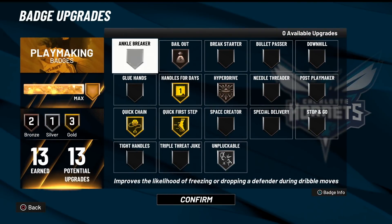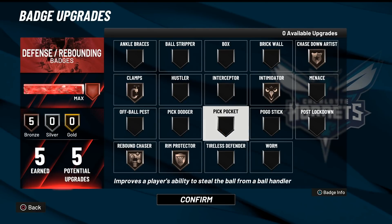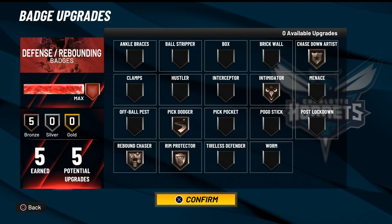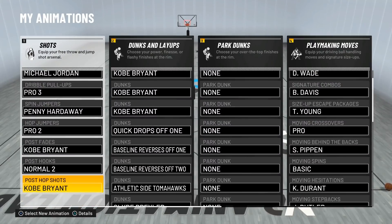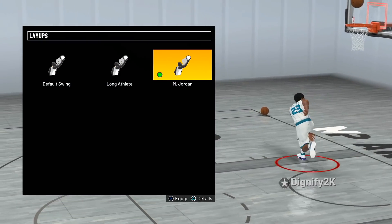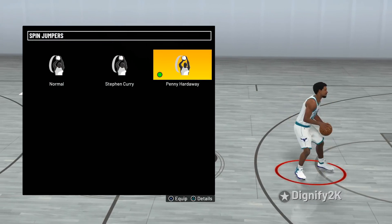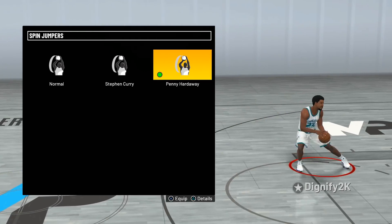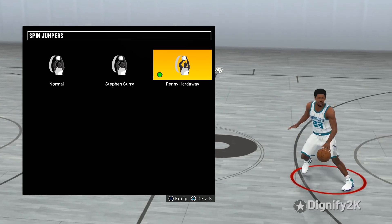Playmaking-wise we've got the common stuff — we don't have too many so we have to be selective. Defensively we're throwing on a bunch: I like to run intimidator, chase down, and maybe pig dodger instead of clamps just in case we go through screens. Since we're doing a Kobe Bryant video we've got all his dunks on, his post fade, his hop shot, and we're using Michael Jordan's layups because they look cool. They also added a new spin jumper exclusive to Season 3 — the Penny Hardaway move — which looks like a really nice move you can use in the post or to get mid-range and even three-point shots.